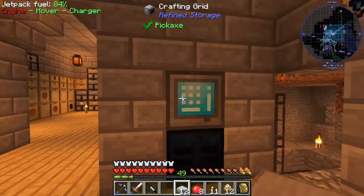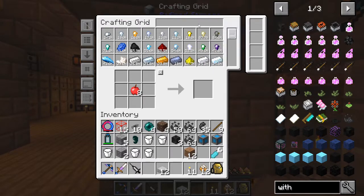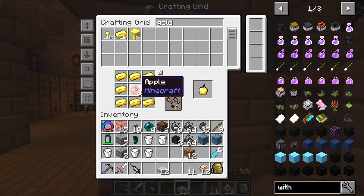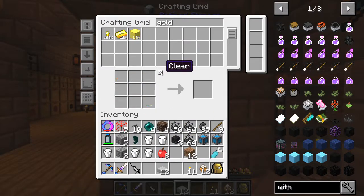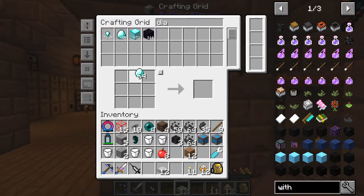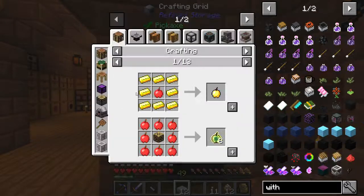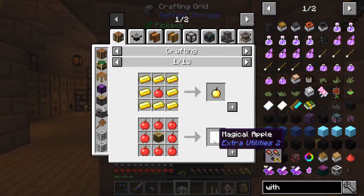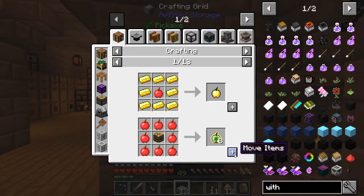We've got to make the golden apples. I think just go gold and surround it - yep. But can I make the diamond apples? Maybe I can make the diamond apples. Let me try that real quick. We'll take the diamonds since we got plenty of them and surround it for the golden apple - nope.